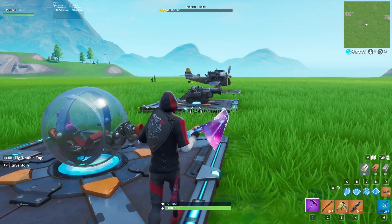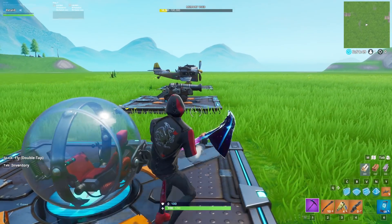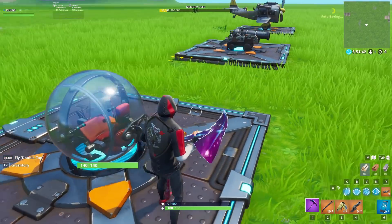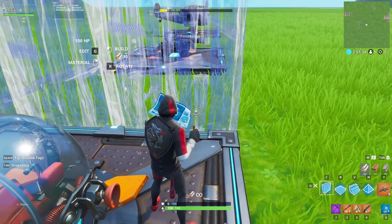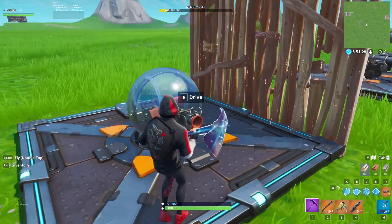So this first glitch works in public games and it's found by me. You're going to understand why this is so insane in a minute. Basically, it allows you to use weapons inside of ballers, cannons, and planes. You can't get planes in normal games, but you can do it in the baller, and it probably works best there. All you're going to do is get any type of build — it can be a cone or anything. I'm just going to use a wall and put it down next to the baller. Select the weapon that you want to use inside of the baller.